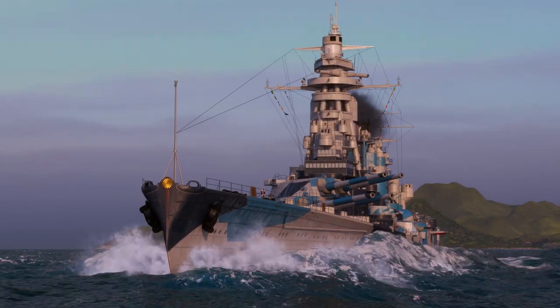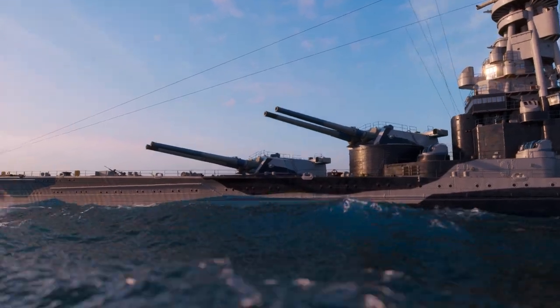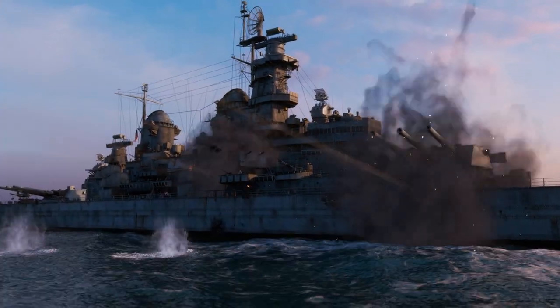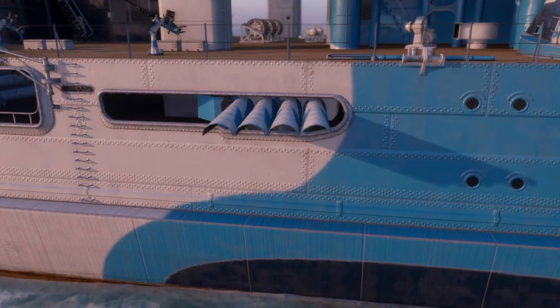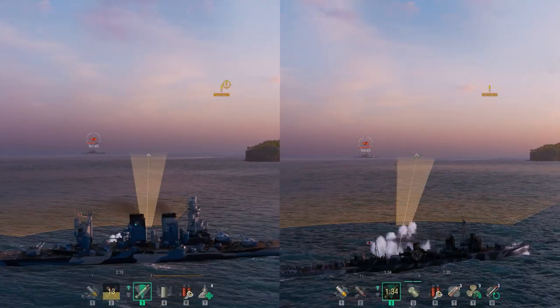Tsurugi is armed with six 457 millimeter main battery guns, housed in three turrets, with a fast reload and turning speed, but she inflicts low damage per salvo, and her AP shells have only moderate armor-penetrating capabilities. The battleship is also armed with two quadruple-tube torpedo launchers that fire deep-water torpedoes similar to those found on destroyer Asashio, but with a shorter range.